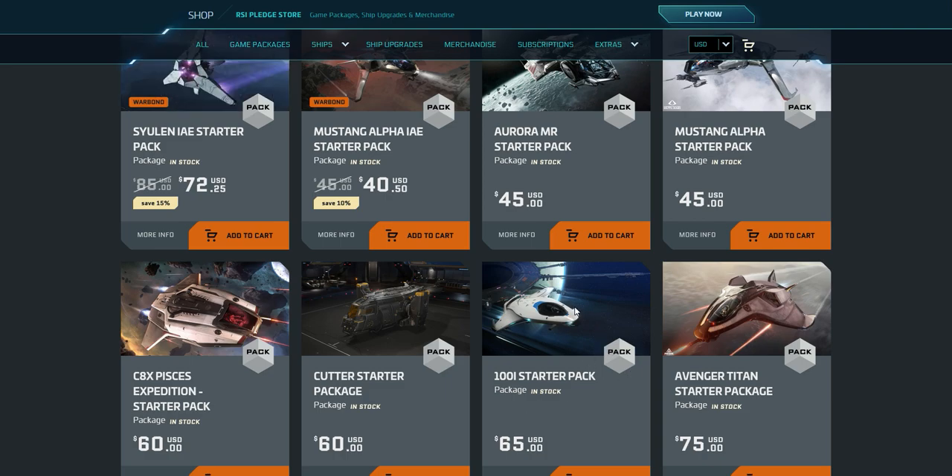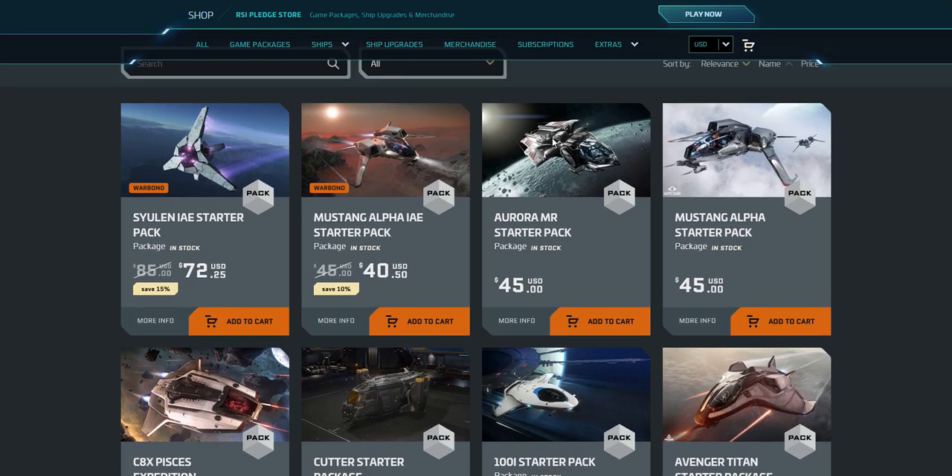The 100i starter pack is a cool little BMW-style ship. It has just one size-one shield, same as the Cutter, and is quite nimble but a bit more expensive and a lot tinier. Usually I wouldn't recommend this as a starter — it's something I'd suggest buying in-game instead. It does have a bed and is very fast and agile, but it's not great for fighting. The Aurora is actually better than the 100i for combat.